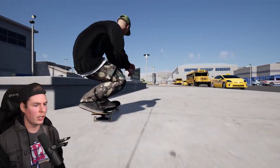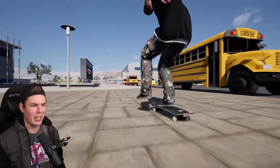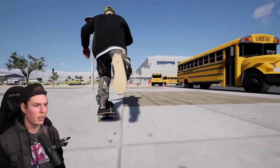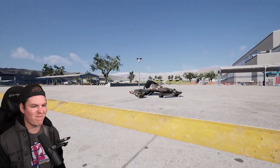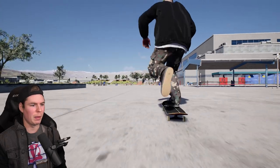Let's see if I can recreate that line I just did in Skater XL. So kick the back tail, sketchy big inward heel out, and then half cab nose grind. I don't think I'm going to have enough speed for the backside flip. I think I can backside flip this with my stats — yeah, I can. I just needed a little bit more speed after the trick.